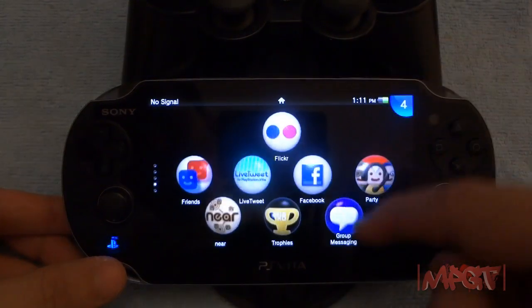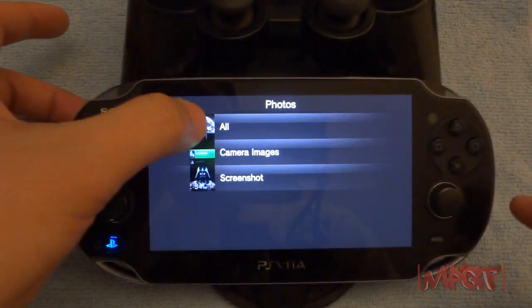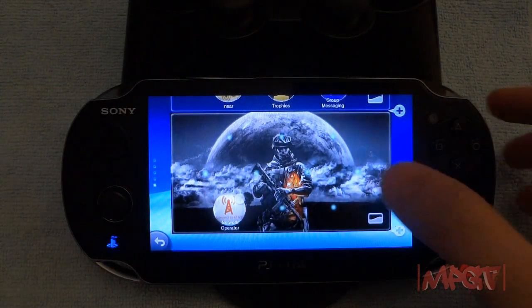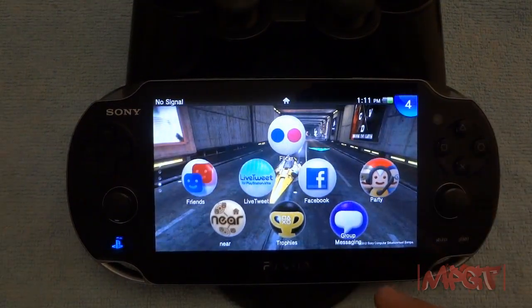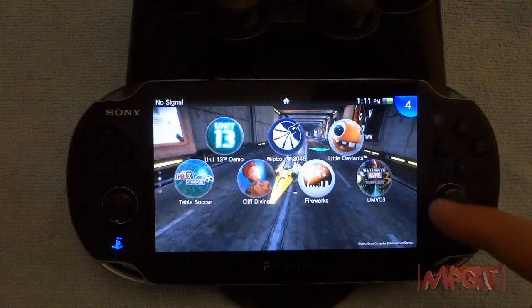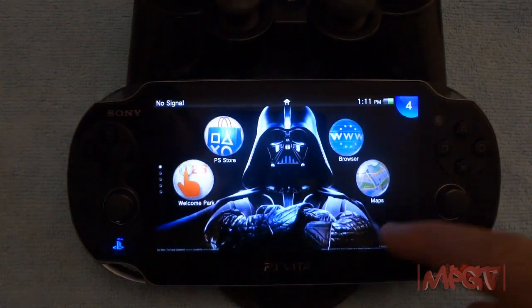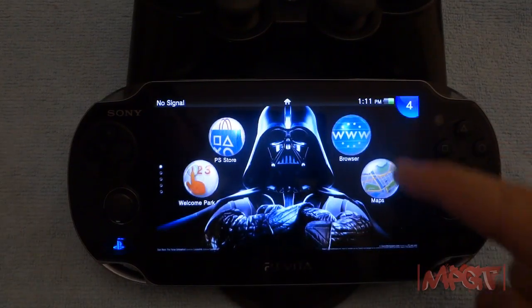I downloaded something and I'm going to put it right here with a picture — go to All and it is a Battlefield 3 picture, so I'm going to put that right there. There it goes — and now you see all my apps. Things that are important and have to do with social are right here on this page, my games are on this page with a Wipeout background, and all my apps for videos and multimedia are right here.